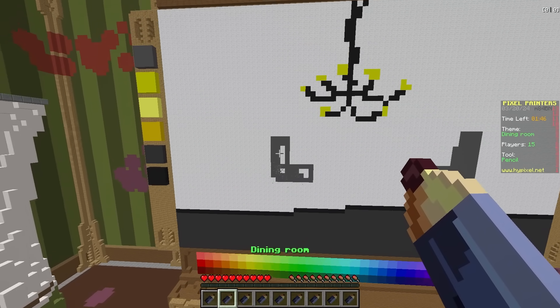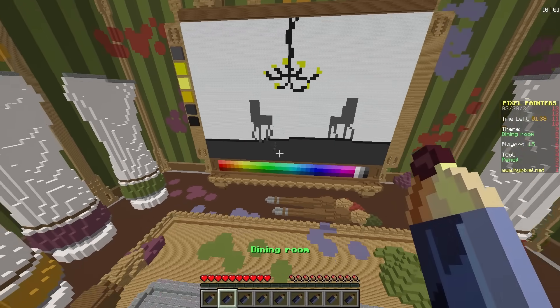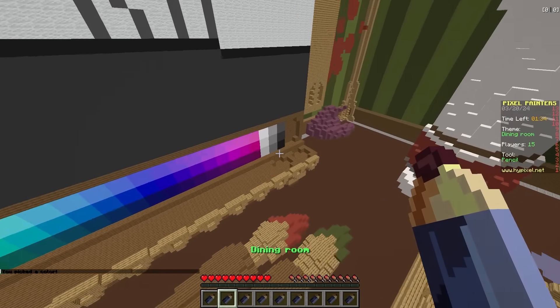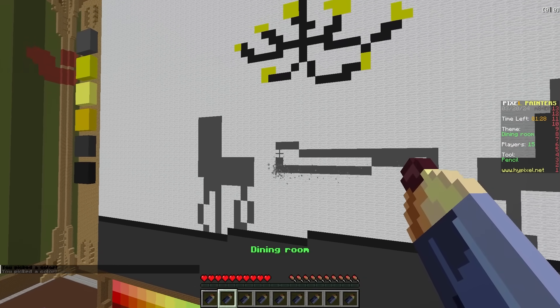Judge my art abilities on another round, please. There's the legs for these chairs - it's kind of going into the floor there, I should probably fix that. Now we got to draw the table. I have like no time for this table right here. Zoe, how's yours coming along?